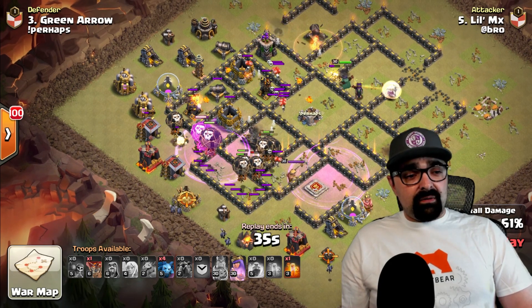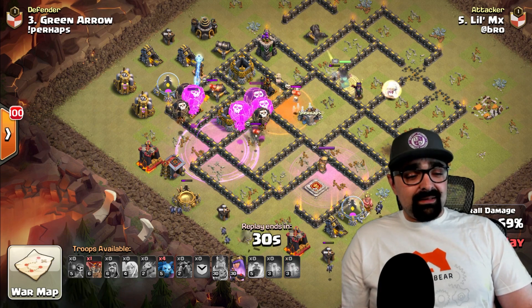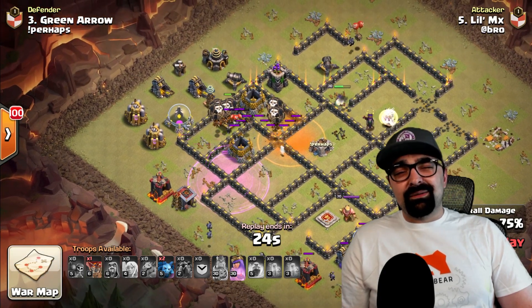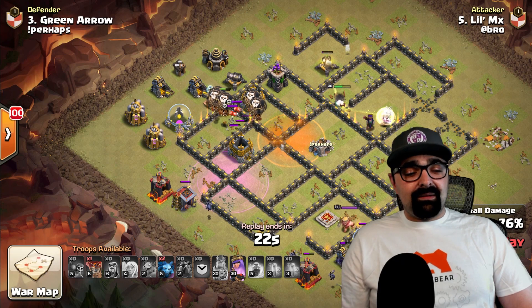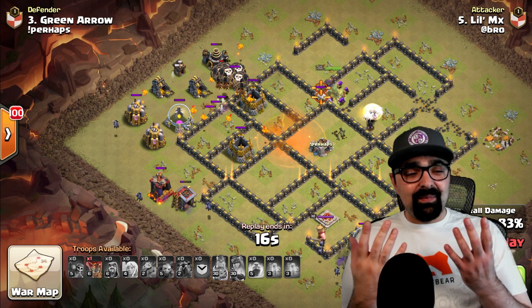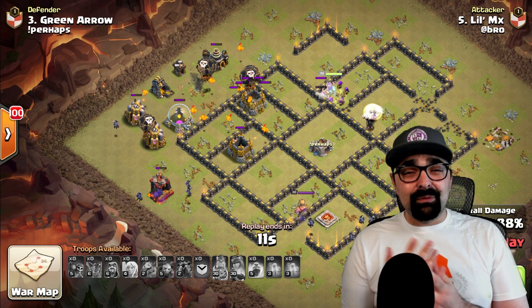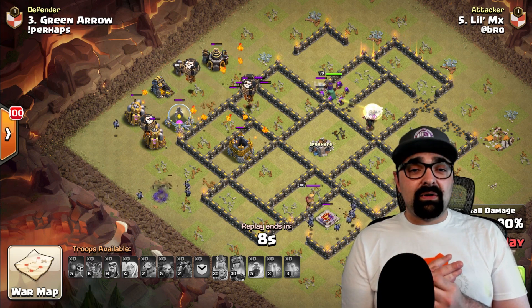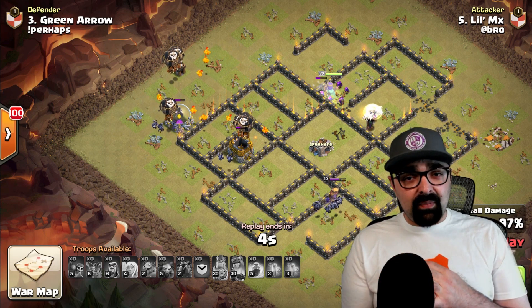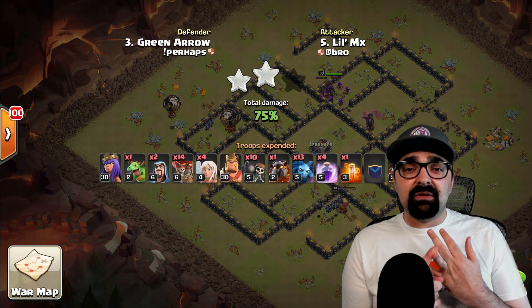He starts his lava loon clockwise from six o'clock — building up on the loons and hounds in front, with minions right behind for cleanup. His queen is still alive with a pop left on her and plenty in the bag. He pops the queen — this base is done. All the loons are still alive. Really nice job — from planning to execution. He took apart those key components, ran a really nice lava loon attack, was patient, and came home with a three-star. Little MX, nice job.